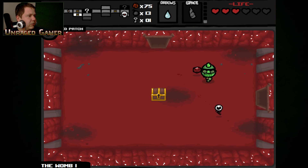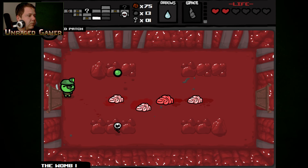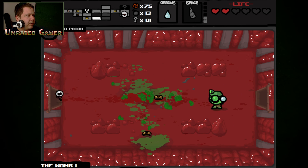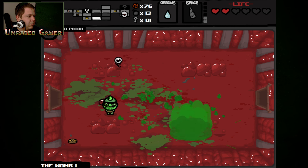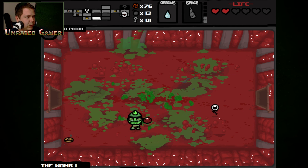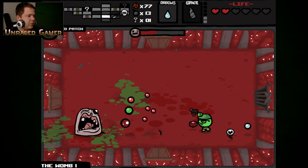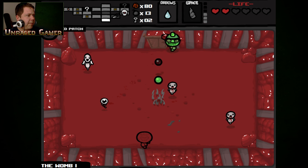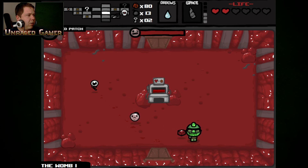Chest that I don't need. I got hearts at the boss. Sometimes I confuse my diagonal shots with the wrong button. Plenty of money. Goodbye monster. More keys. And a blood bank.